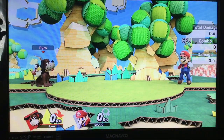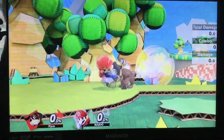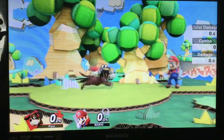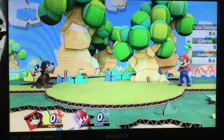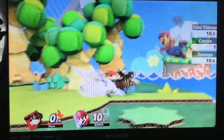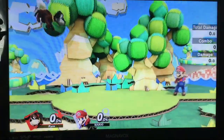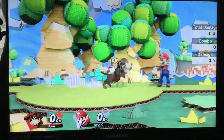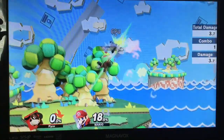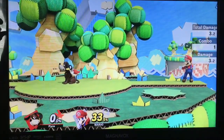Next is Forward throw combos — basic throw combos for Duck Hunt at low percent. One thing you can do is Forward throw into Jabs, which is pretty tight. Better is Forward throw into Dash Attack, which is a lot easier. And also Forward throw into Fair. It is possible to get Forward throw into a late hit of Dash Attack into Up Airs, but that's not the easiest thing to do, especially not on light characters.